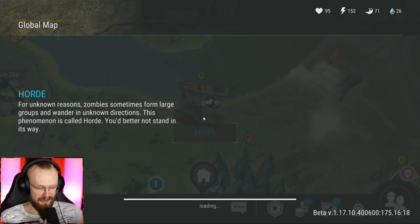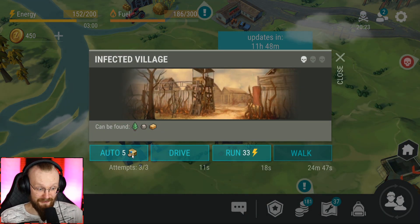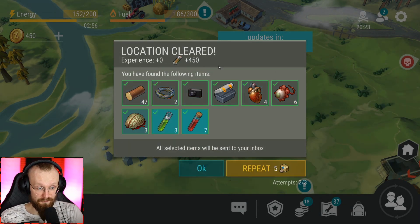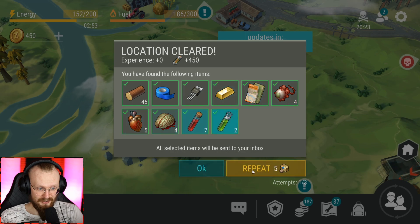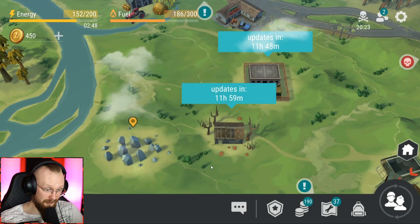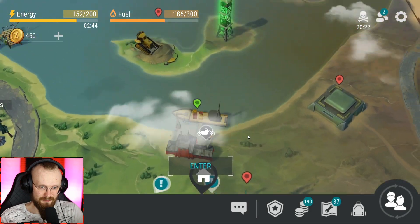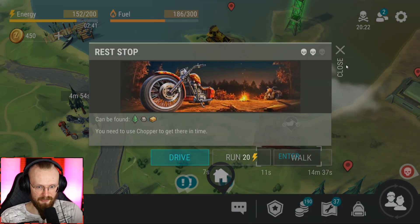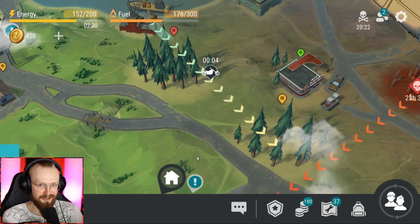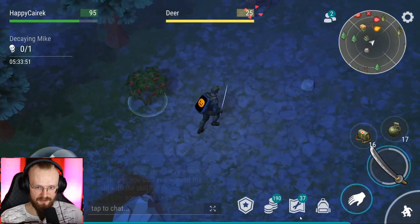Let's auto-clear this infected village first - it costs five things to auto-clear it and we get 450 points, some hearts, other items, and a map. Maybe it's worth it. You can clear this place every 12 hours, so maybe you don't have to auto-clear. It's up to you - if you think it's worth it, then it's worth it for you. Now let's go to the Pine Grove and search for Decaying Mike.